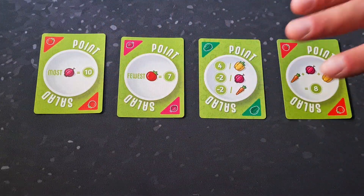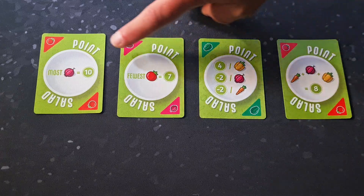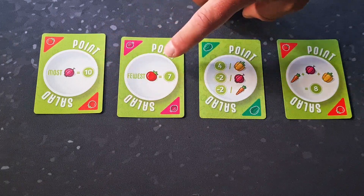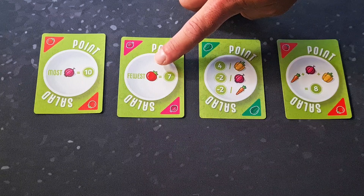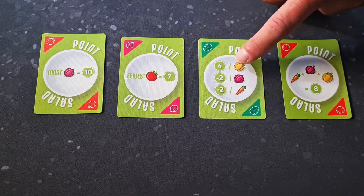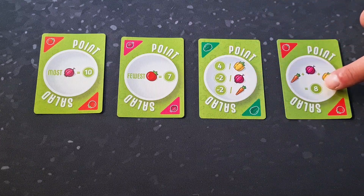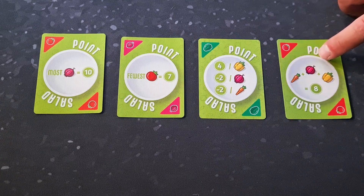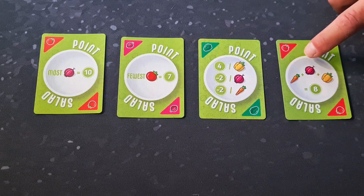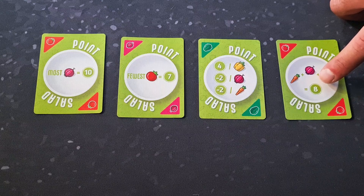In Point Salad there are many different ways to score, as there are many different point cards. For example, one card says if you have the most onions you gain 10 points. Another says if you have the fewest tomatoes you get 7 points. One gives 4 points for each pepper but minus points for onions and carrots. Another gives 8 points if you have 1 carrot, 1 onion, and 1 pepper — and this counts multiple times, so 2 of each would be worth 16 points.